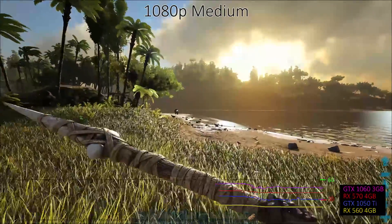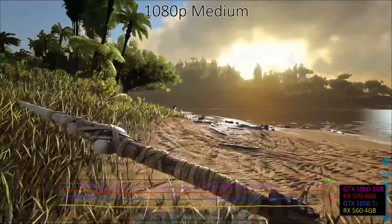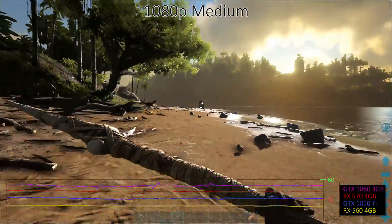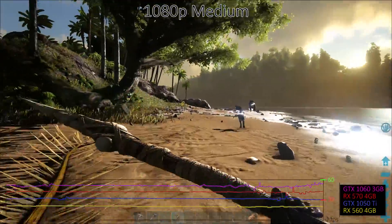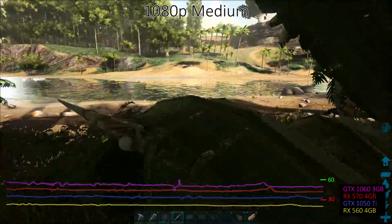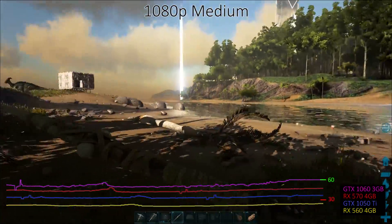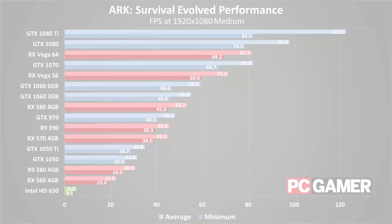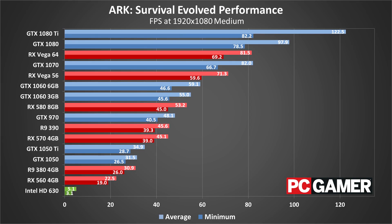Let's get into the benchmarks, and first up we have the normally tame 1080p medium — but yeah, this is just a catastrophe. Even our budget GPUs failed to clear this relatively low hurdle at 60 frames per second. The RX 560 can't even hit 30 frames per second consistently, while the 1050 Ti just barely makes it past that mark. Medium quality looks decent overall, and ARK is certainly playable at 30–40 frames per second, but if you're after smooth frame rates and 1080p medium quality, you're going to need closer to a GTX 1060 to get there.